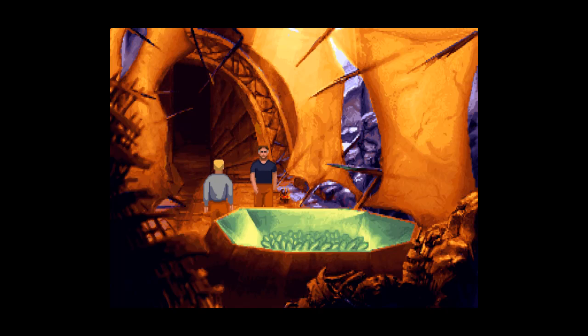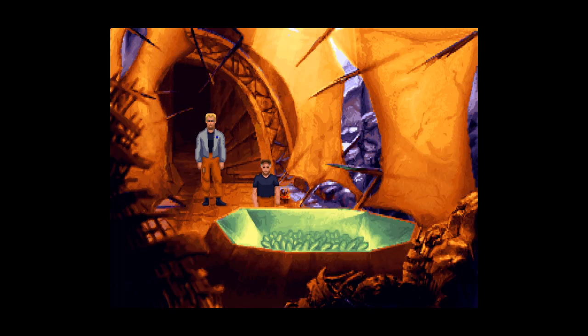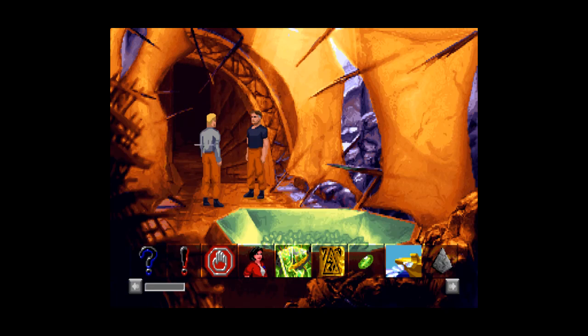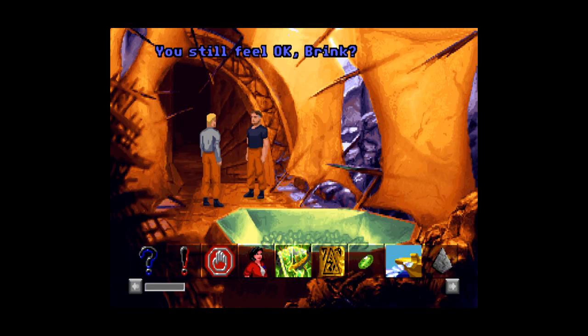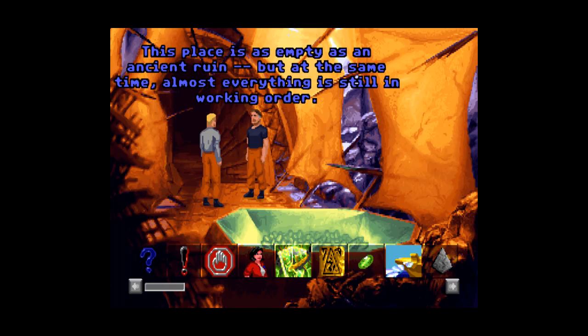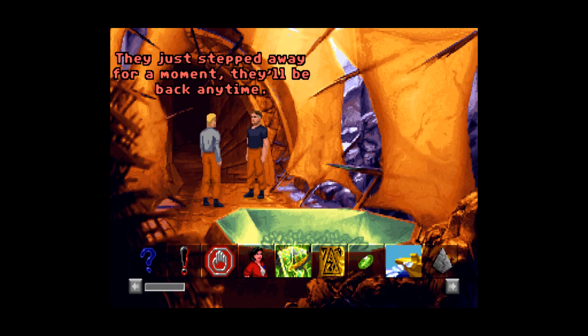That was like four. Very noble — just not on myself, Brink, not on myself. Yeah, so now we have four. I almost forgot this, but I noticed it during the conversation — a canister, very important to pick up. You need this. Take it. It's beautiful. Use it on Brink — blow him up. I guess while we're here: you still feel okay, Brink? It's almost worth falling through holes on alien planets if you feel this good afterward. This place is as empty as an ancient ruin, but at the same time almost everything is still in working order. This must have been how the bear's house felt to Goldilocks — they just stepped away for a moment; they'll be back anytime.